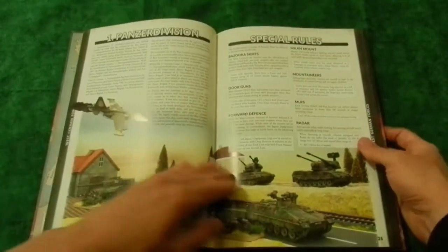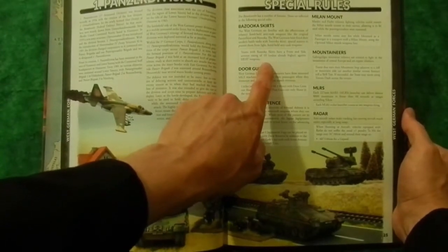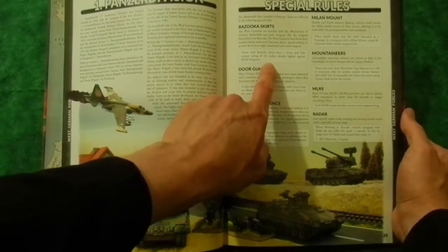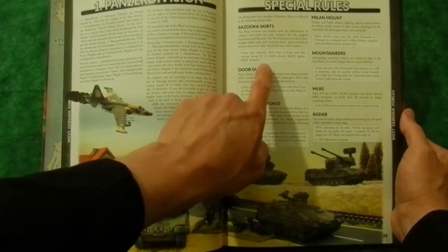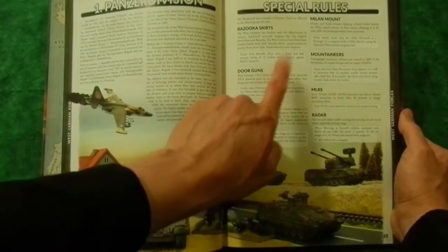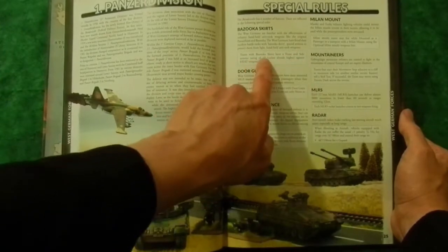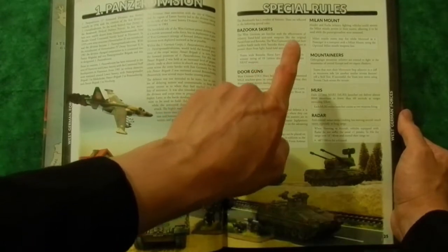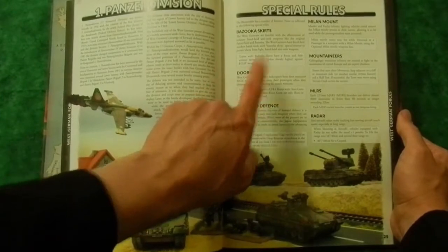Right here it has special rules. The Bazooka Skirts rule comes to mind right off the bat. In the other book, do we have an update where that covers front and side armor as well? Because there's a very specific weapon in this book that has Chobham armor, but its front armor is far less than the 16 that Chobham armor covers. The reason front and side came about for Bazooka Skirts was because of the Leopard 1 having a lesser front armor than the Bazooka Skirts can handle.